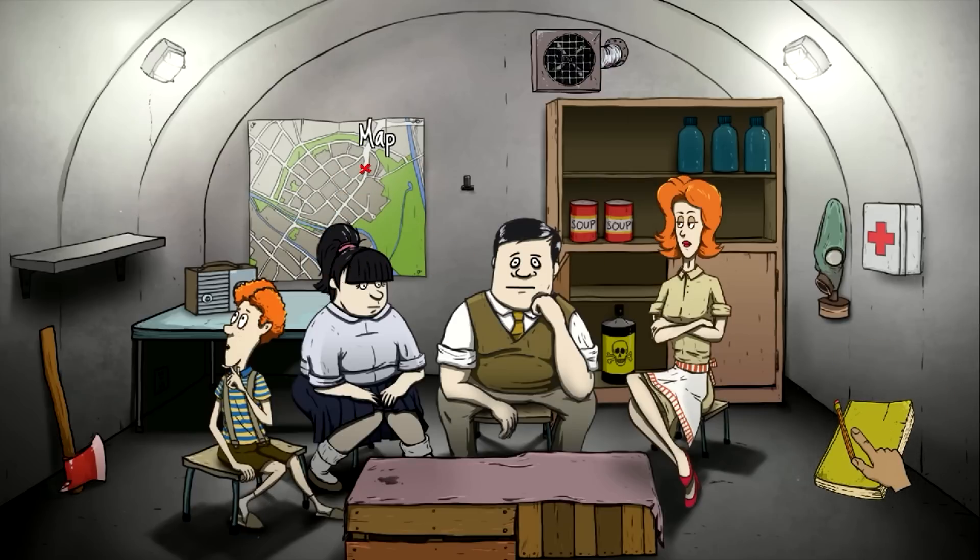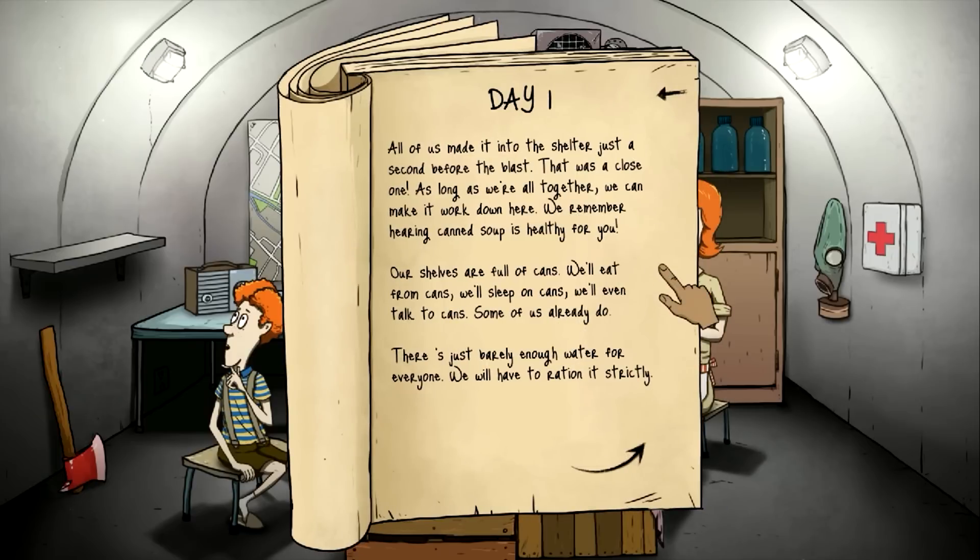This is where we're going to spend the majority of our game now. We control everything through our journal. Day one — all of us made it into the shelter just a second before the blast. That was a close one. As long as we're all together, we can make it work down here. There's just barely enough water for everyone. We'll have to ration it strictly.